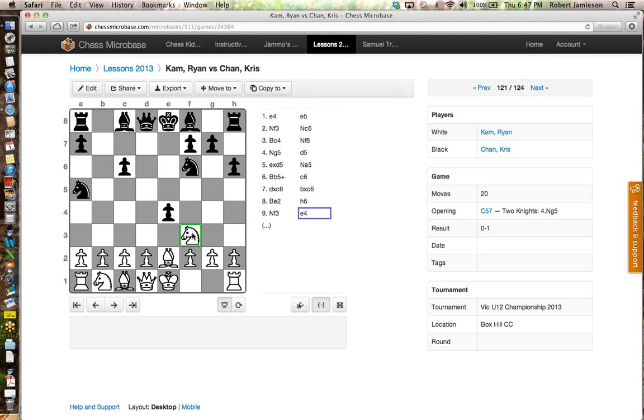Now before you make your move, what should you ask yourself Oliver? Is it going to move? Yeah, did you ask yourself what's he going to reply if you go to H4? Because he's got a really good reply. He can play G5 and your knight's dead — there's nowhere to retreat. We can only go back to F3 and we lose our knight. So that was an example — if you decide your move, make certain you ask yourself. But in the game, he did what everyone else said: Knight E5.